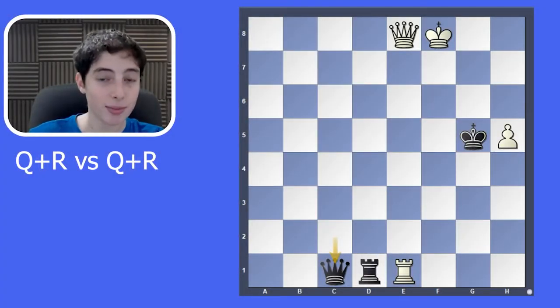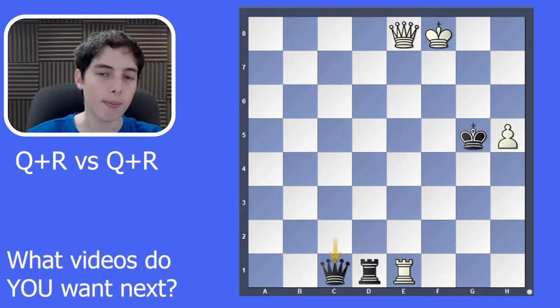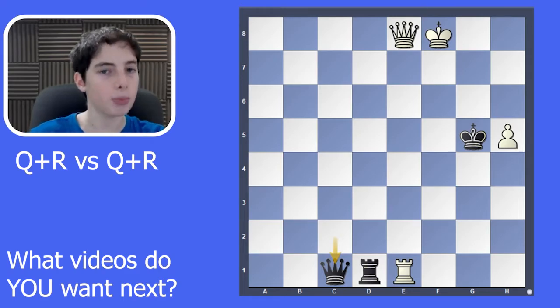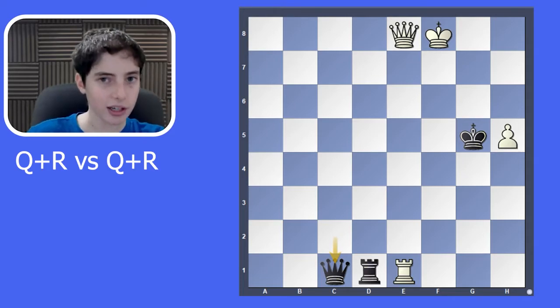Welcome everyone. Today I have an endgame study for you. Specifically we're talking about queen and rook versus queen and rook endgames. I did get a comment for this which is why I'm making the video. These endgames tend to be draws — you have relatively equal material, sometimes with extra pawns, but generally equal. It seems like it's going to be a draw, but like anything in chess there are special cases, and so I did some research.